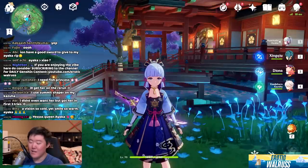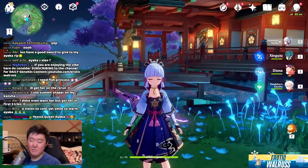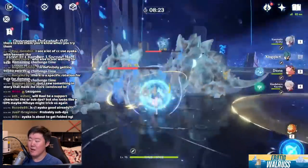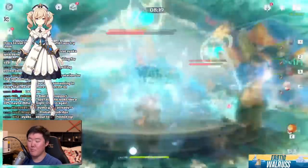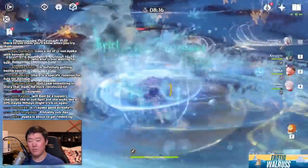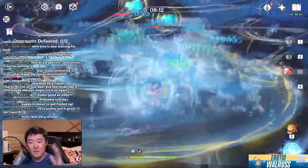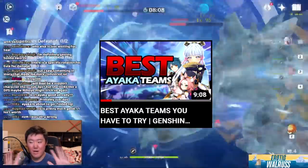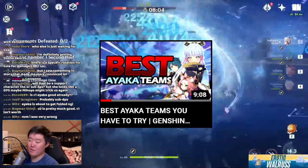Let's talk about teams. Ayaka runs best in a freeze team. This includes running her with Xingqiu, Mona, Barbara, or Childe — any way you can get freeze effects onto the enemy is going to be best. I have an entire video dedicated to Ayaka teams, which will be on screen right now — you can watch that if you want to know more about team compositions.